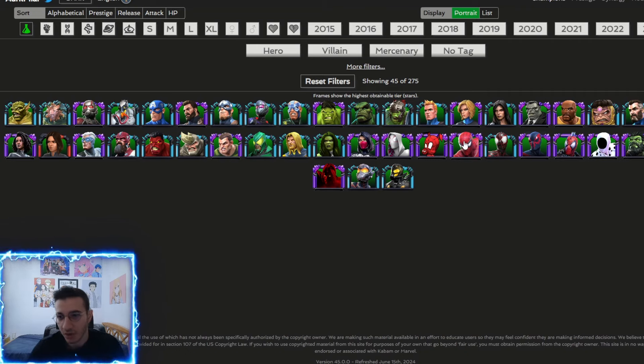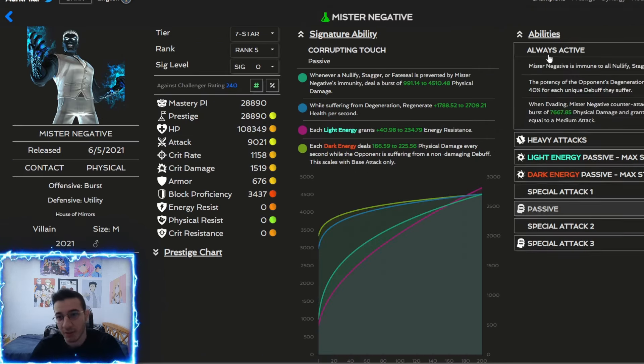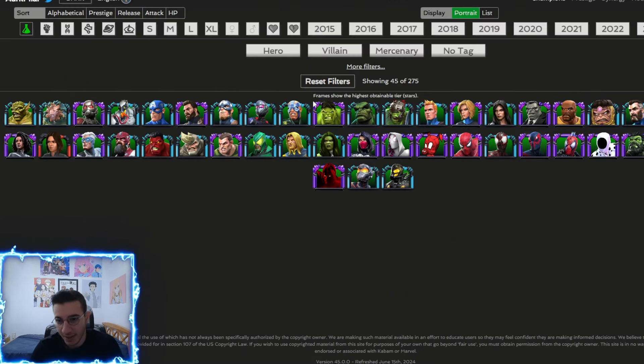There's also Mr. Negative — this guy is basically immune to the nodes but also immune to nullify, which means he is going to get those furies because he triggers nullify immunity. He definitely is one of the best science champions you can use.